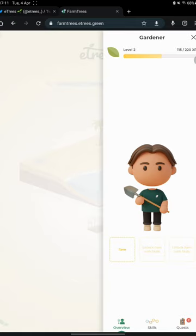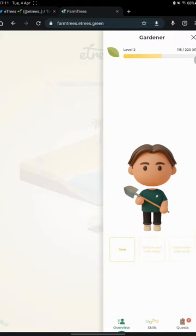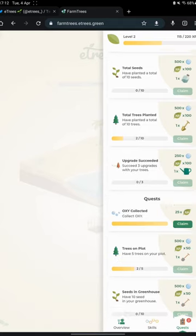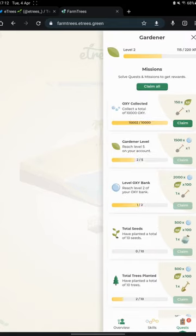Let's see the different sub-menus of the game. This is the overview menu where you can see your gardener. You don't have one at the current moment, but you will have your in-game gardener starting tomorrow — the 5th of April. You can see the skills menu and the quests menu, where you can claim different experience points based on the quests that you accomplish.